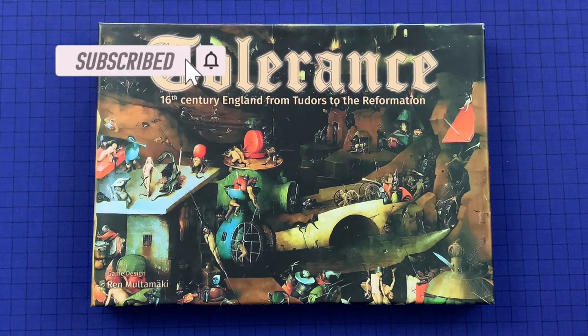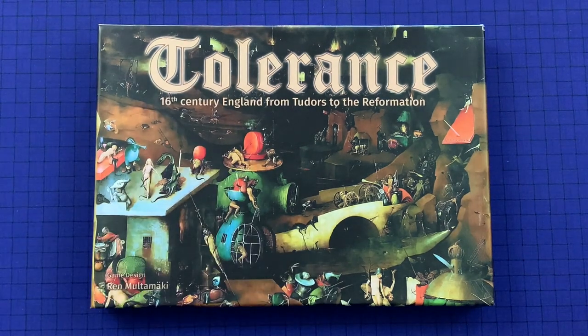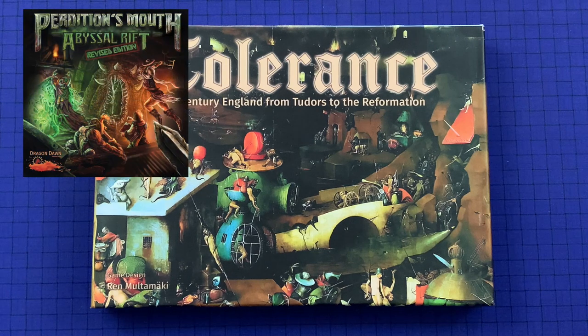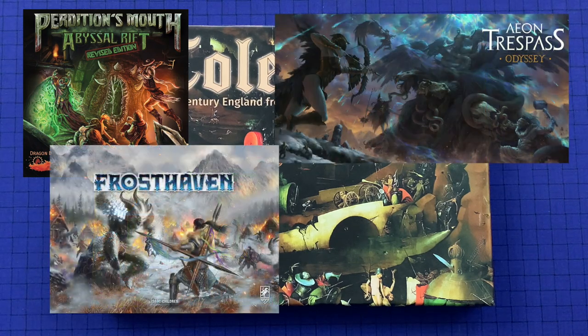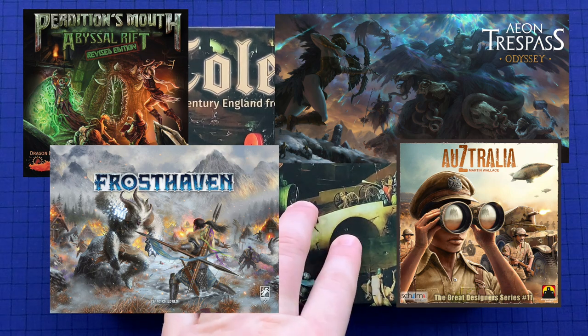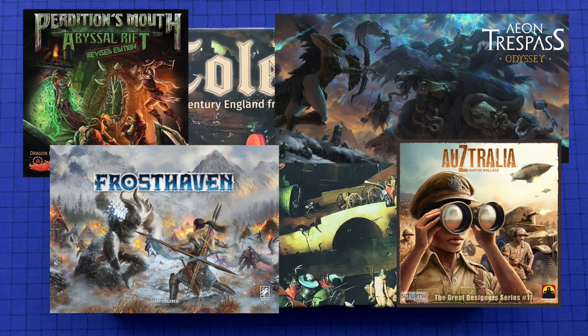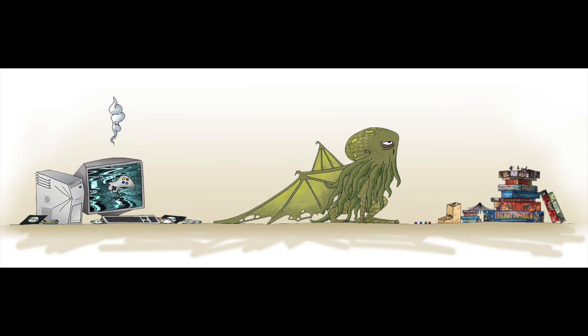Be sure to check out Tolerance over on its crowdfunding campaign — there's a link in the description below. From the same company that makes Tolerance, we have our instructional series for Perdition's Mouth; parts one and two are already out and part three is coming soon. We also have how to play Aeon Trespass Odyssey, how to play Frosthaven, and how to play Australia coming up soon. And until next time — if you're bored online, bored offline. We'll see you next time.